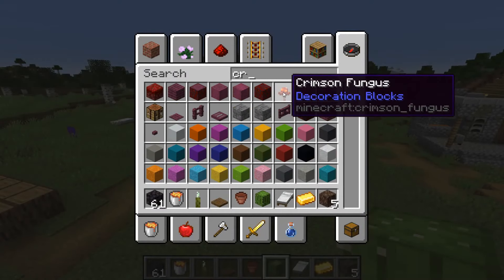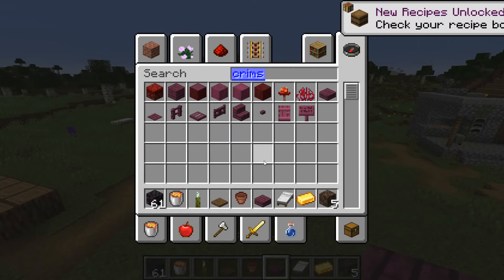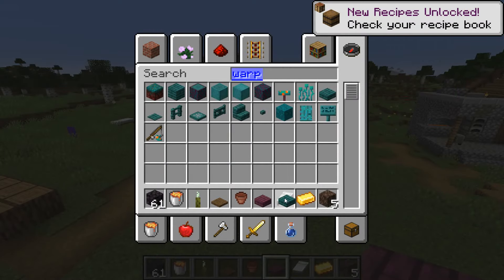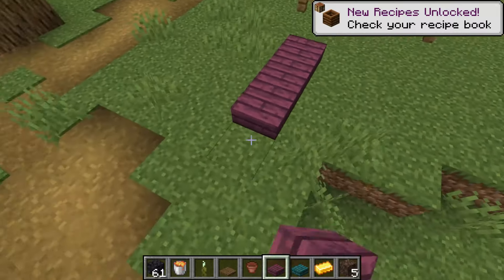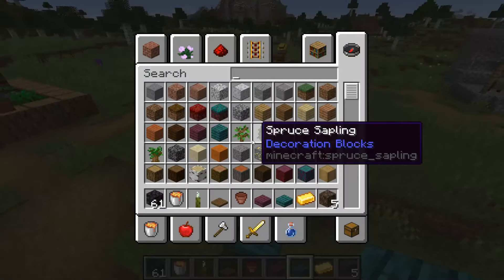The crimson and warped slabs have also had their textures on maps updated, so if you now get the crimson and warped slabs, place them down like this, and then open a map, we should see that the color is correct now.